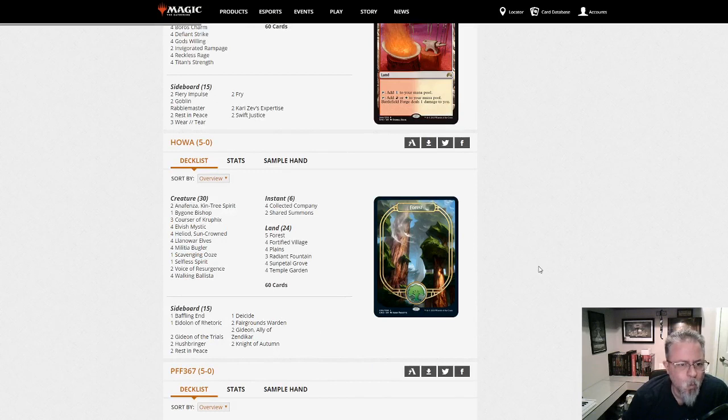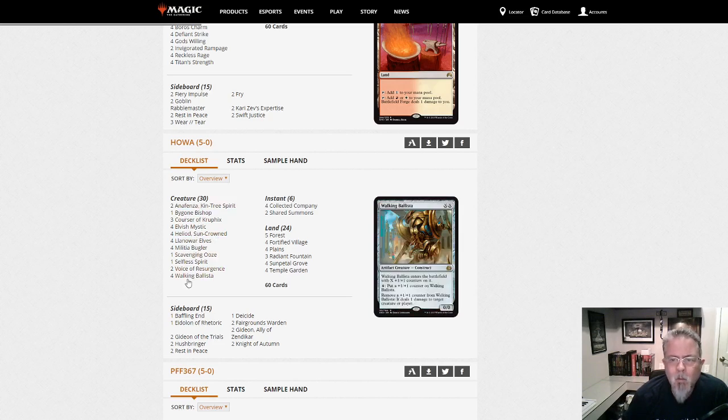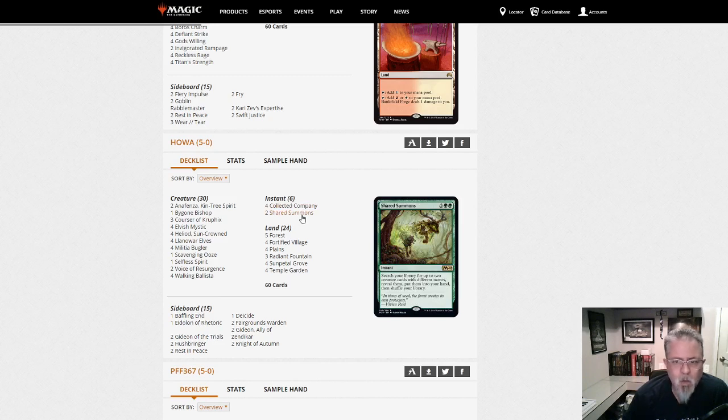Hawa with a Heliod deck — white-green Heliod. Shared Summons — let's just put the combo into play all at once. So a little bit of a combo deck here, with some similarities to the modern version.